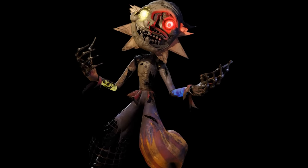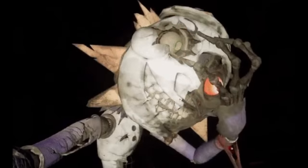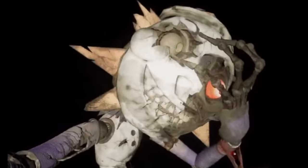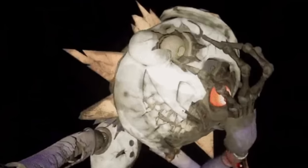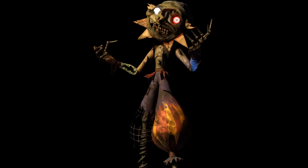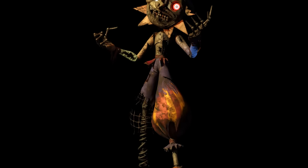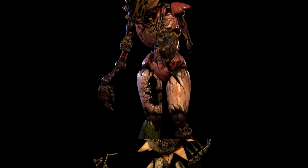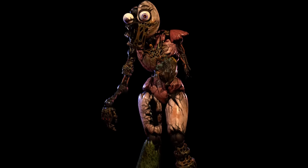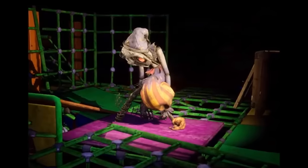The daycare attendant is trapped in a perpetual nighttime and falling apart at the seams. Sun and Moon are fighting against each other for control, but neither can grasp it, and both are in turmoil because of it, malfunctioning. Unlike the other characters who are ruined in gruesome ways that match their injuries in Security Breach, the daycare attendant just kind of looks a little beat up.